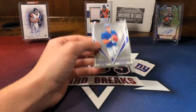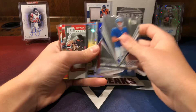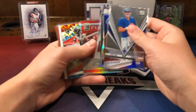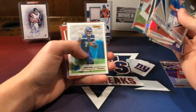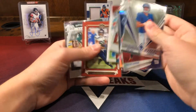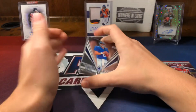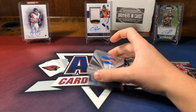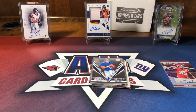Not too bad there. Quick recap - we have the Daniel Jones, Shepard, Dwayne Haskins, Dexter Williams, Baker spellbound, Chris Jones Otto auto at /99, Jalen Ramsey at /2.99, Gary Jennings rated rookie, Doug Baldwin at /2.99, Favre spellbound at /2.99, and a Myles Boykin at /500. Not the best box, but definitely not too bad - a lot of numbered and rookies like always. Next I have four boxes of Prism, which should be uploaded before this. Stay tuned for those. See you guys next time. Peace.